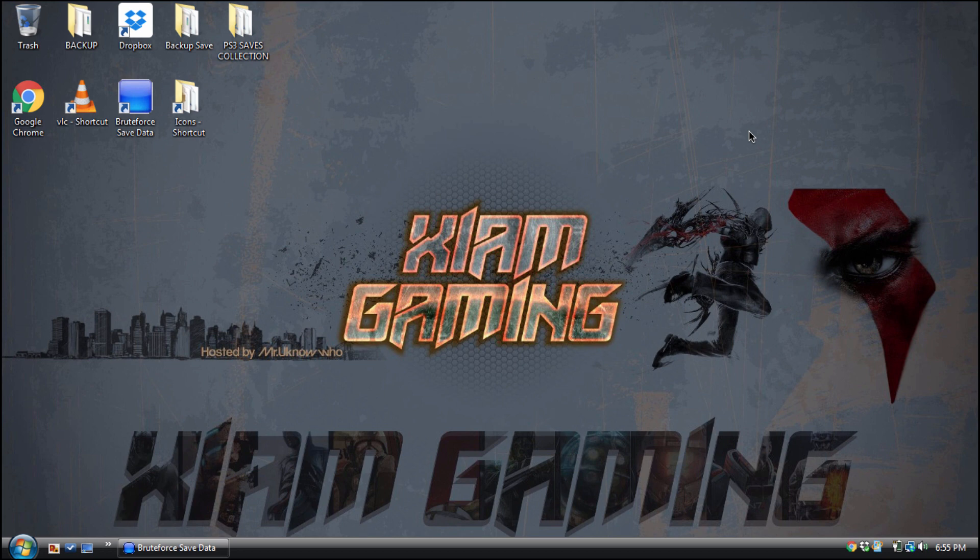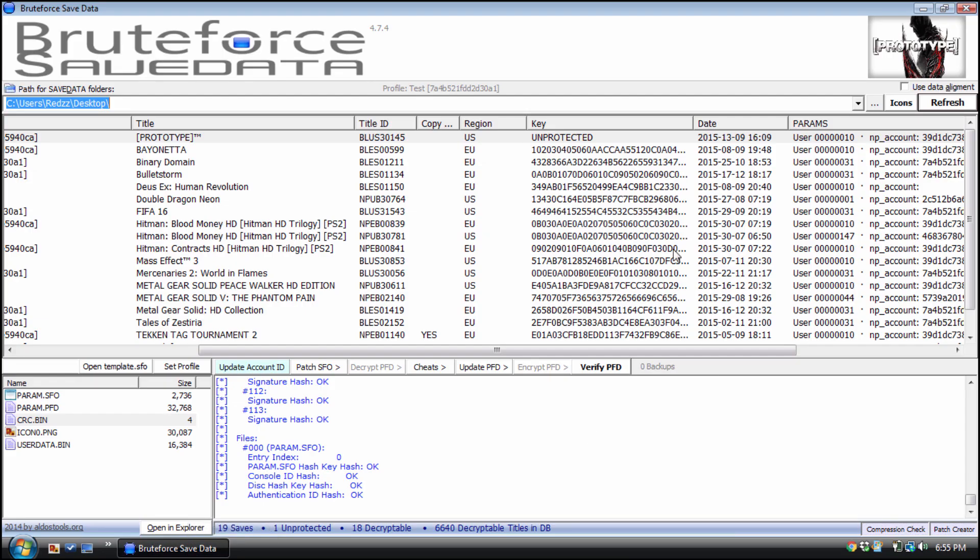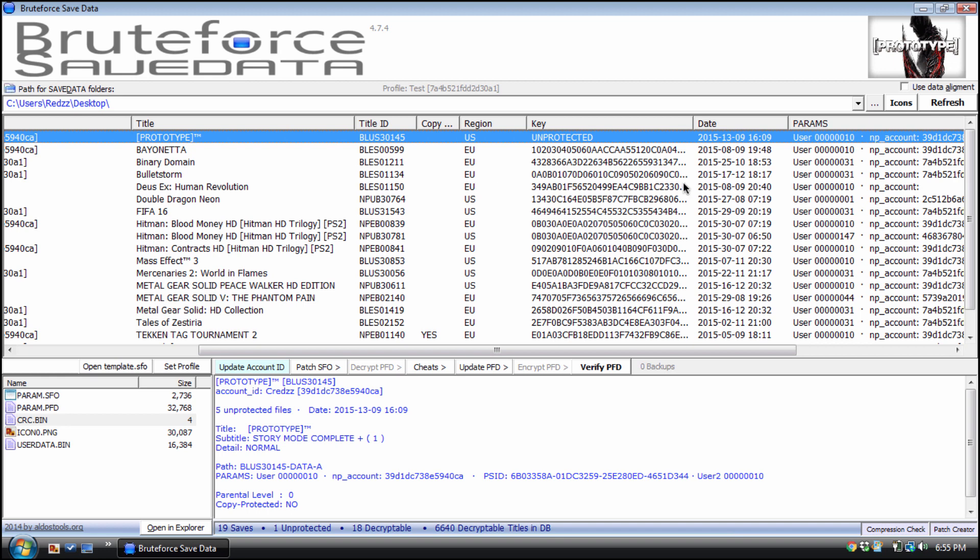Let's jump into the tutorial. Brute Force Save Data is already open. As you can see, where it says 'Key' in this tab, all these numbers are your dish hash keys, and what this allows you to do is decrypt your save. I have Prototype highlighted right now and there is no dish hash key — it's unprotected. The 'Encrypt PFD' button is shaded gray, so that is exactly what happens when you do not have a dish hash key for a game: you will not be able to decrypt the save.